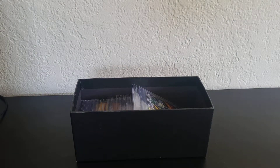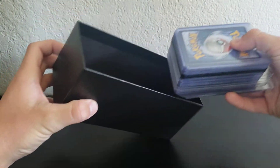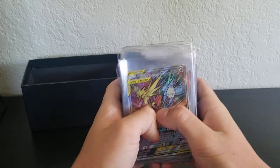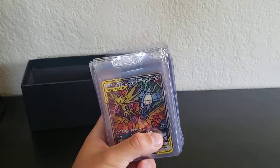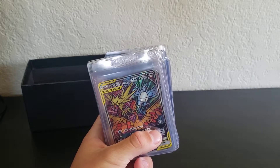Most of the stuff in here I pulled myself — not the vintage stuff, of course, but almost everything else besides that I pulled myself. Got some duplicates, but yeah, you can see there's a decent stack in there. I have another Elite Trainer box that I'll be doing in another video, showing the cards I'm going to get graded with DSG, which is Diamond Service Grading. I don't know if any of you guys have heard of it — it's still really small, but I'm going to give them a try.